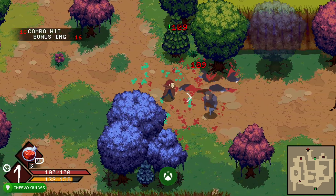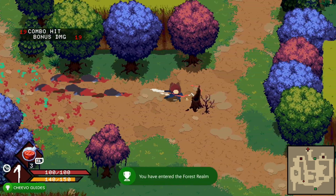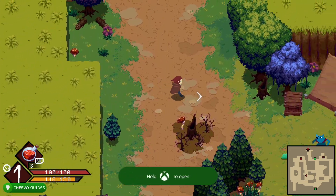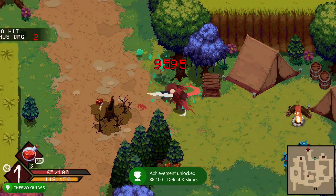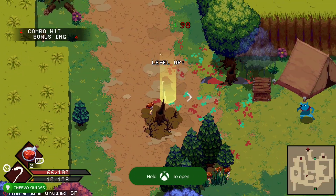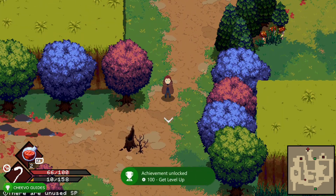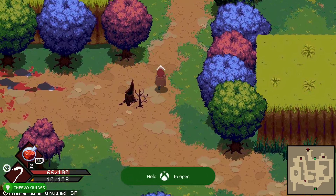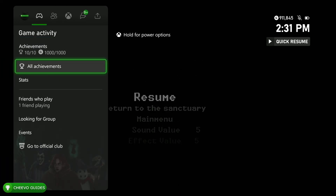Pretty much we just finished the tutorial. Now we're only going to have a few achievements left: one related to killing three slimes and one related to leveling up for the first time. You should easily be able to get these in the beginning of this new level — just walk around and kill three of these little slimes. As you can see I just hit 150 out of 150 experience and that leveled up my character for the first time, unlocking the final achievement in the base 1000g called Get Leveled Up, worth 100 gamer score. Let's pull up the guide and double check — yep, 1000g out of 1000g.